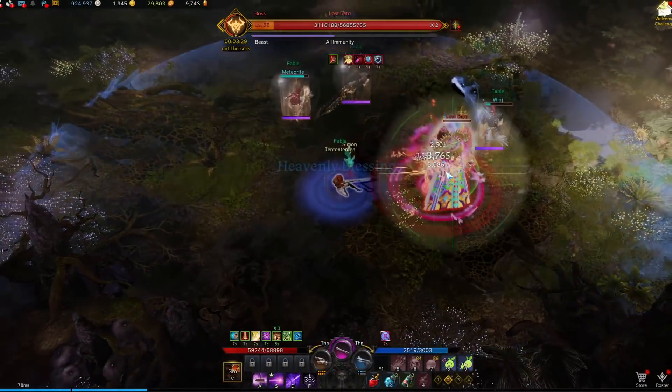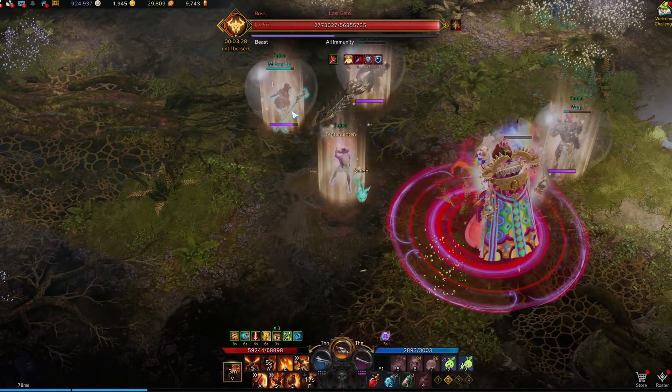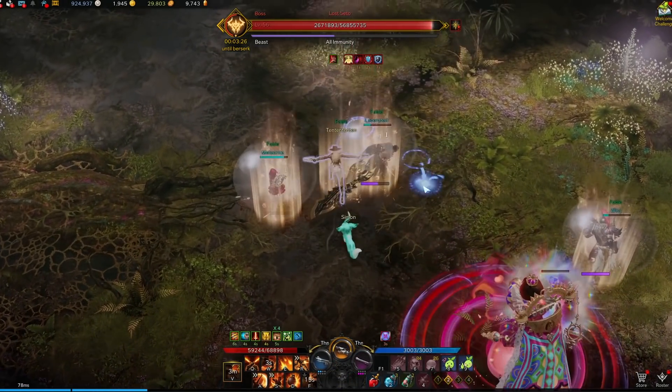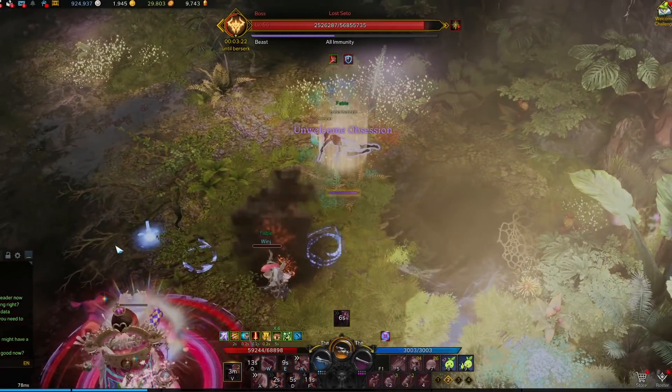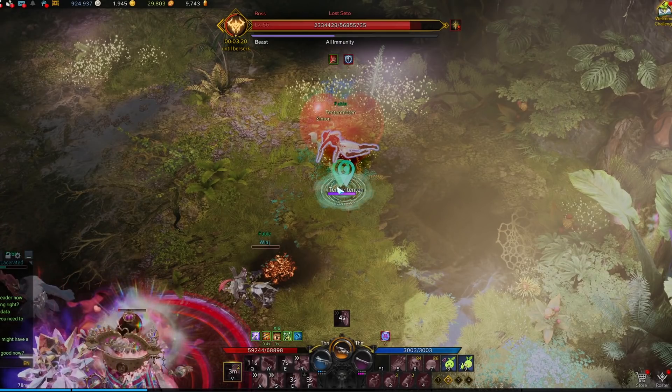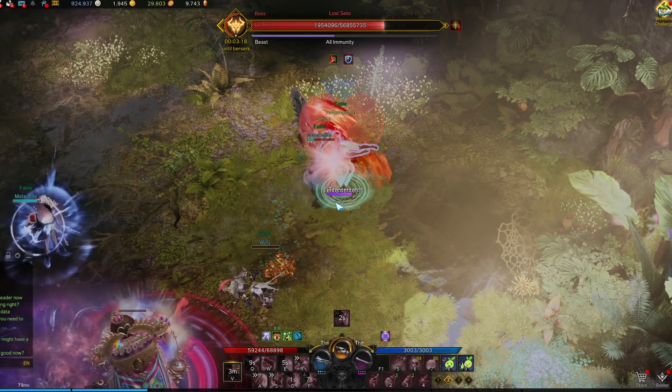Finally, in the love attack which only happens in phase 3, 3 of your players will get paralyzed and one of your remaining players must hit them out of the paralyzed state before the giant AoE falls on top of them. Shortly after the AoE attack lands, the player who was not previously paralyzed will now get paralyzed and you must do the exact same thing before the next wave of AoE comes.